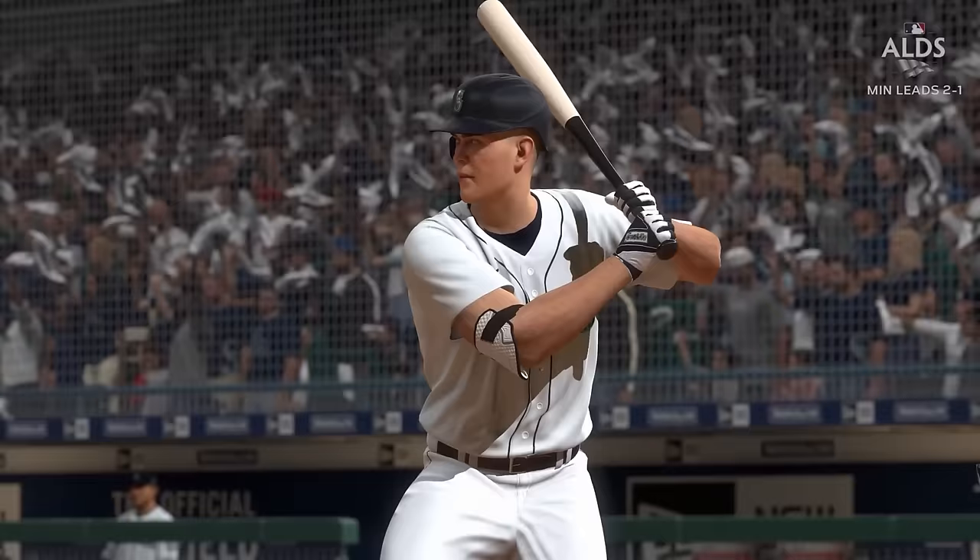Seattle was in danger of being eliminated in the ALCS. A blooping single helped Tampa score three runs, but Julio cut into their lead with a deep bomb to the gap that he turned into an RBI triple — suddenly a one-run game. Rodriguez was playing out of his mind, and another extra base hit helped the Mariners survive. This series was tied after the Mariners won a blowout, and Julio's double helped Seattle complete a 3-1 comeback to miraculously win the American League.